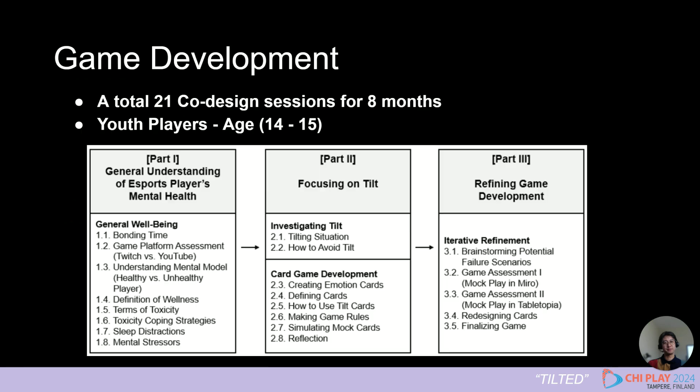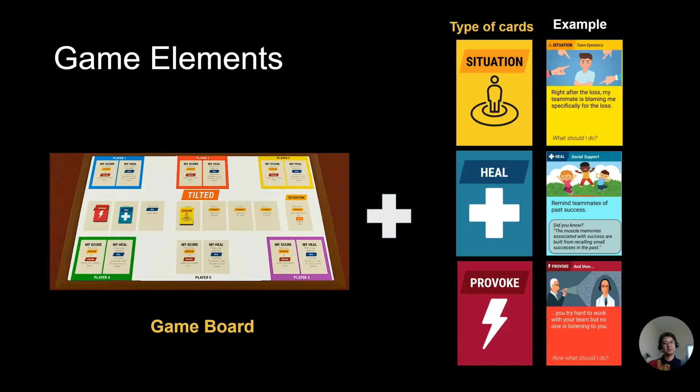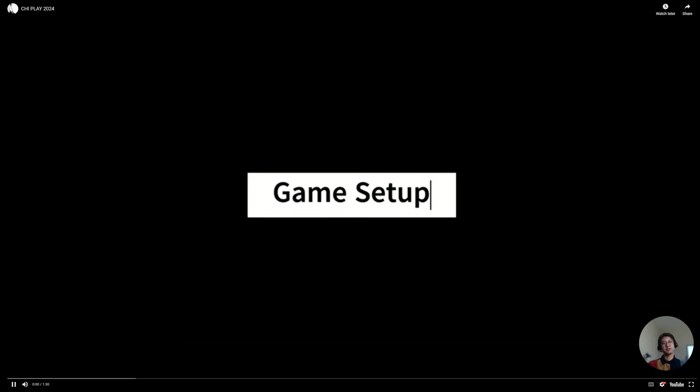We recognized the need for team-based interventions for youth players, and we conducted 21 co-design sessions with youth over 8 months. We developed a team-based intervention in the form of a tabletop game called Tilted. The game consists of a game board and three types of cards: situation cards, heal cards, and probo cards.